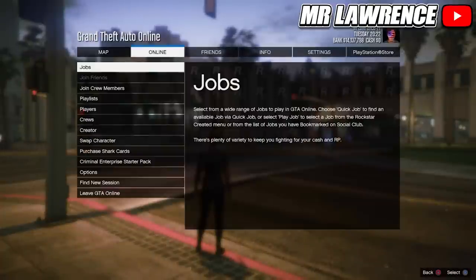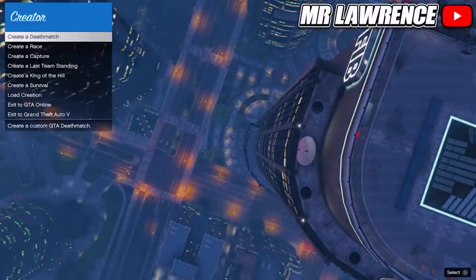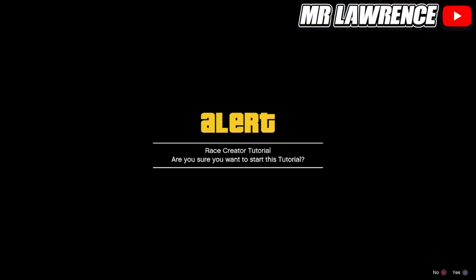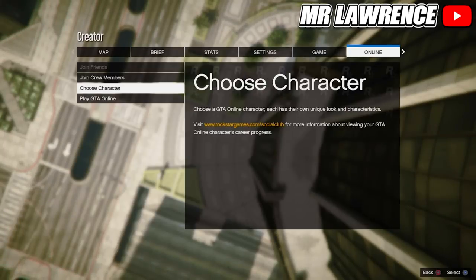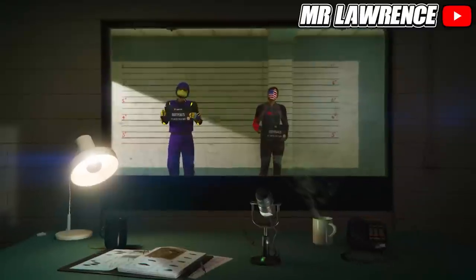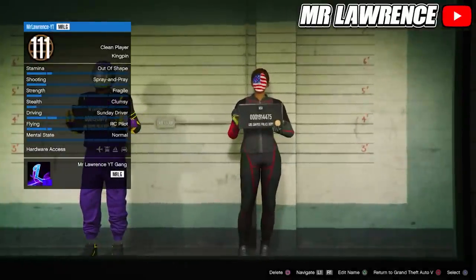Now open your pause menu, go to online and start creator. Once you are in creator, create a race, then select tutorial and accept the alert. Now open your pause menu again, go to online and choose character. Now you will need to delete your second character, so your female character.